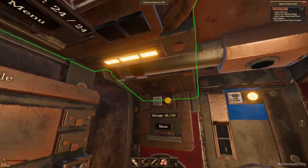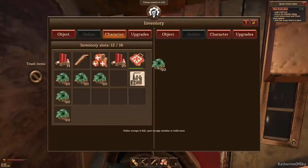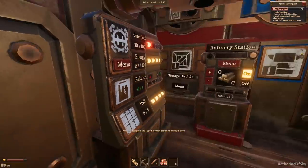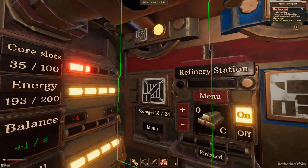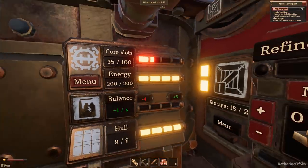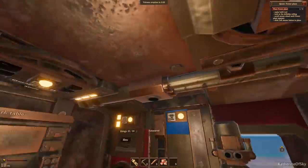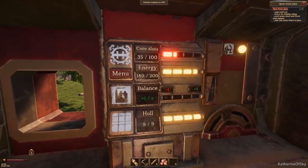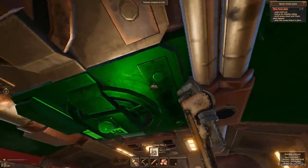Wait — is this offline? The storage went offline! Maybe that's why it wasn't functioning. Do we have too many units online right now? Everything is on now. Core slots: plus five, minus four. Is the power off? I don't understand — the power is on. Look at the drill ship ceiling — let's put this here.